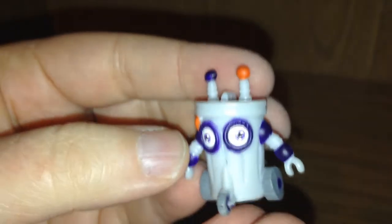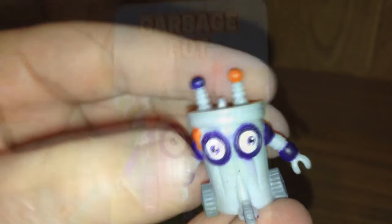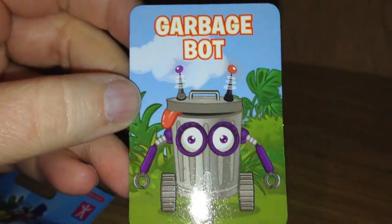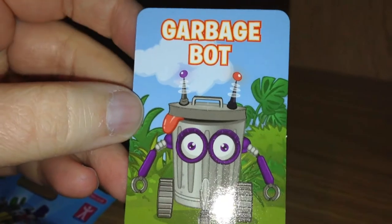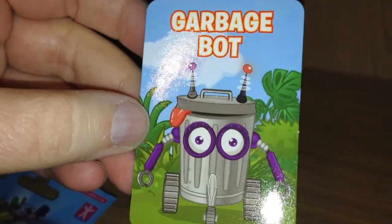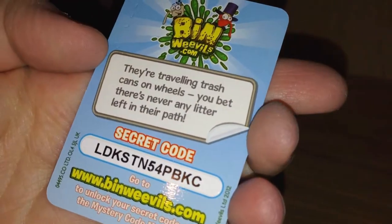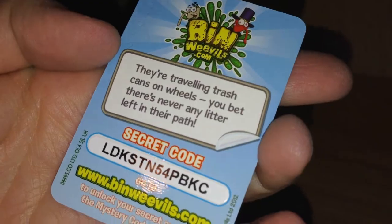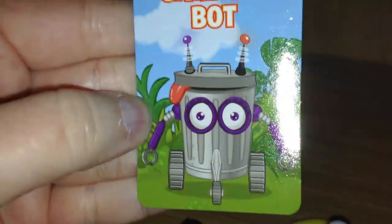These are the first ones I've got of these, so it's neat to get the one that I thought would be cool. This is Garbage Bot. It's neat that they all come with these cards as an extra with a code, and then of course the bases. They're traveling trash cans on wheels — you bet there's never any litter left in their path. So he must be mad for the cleaning.